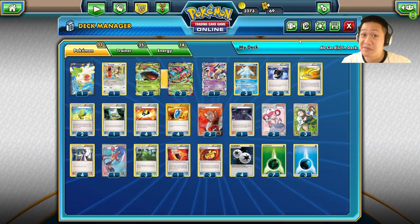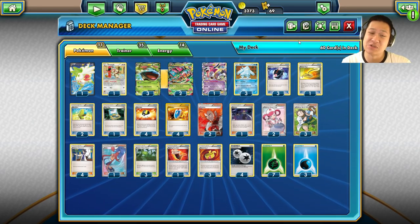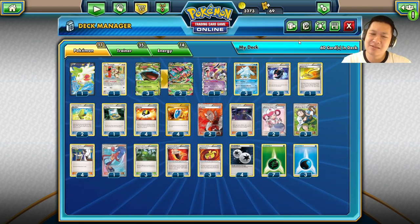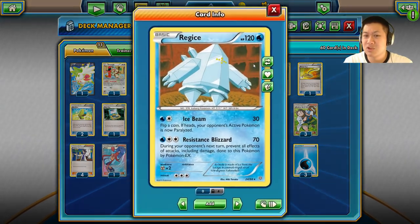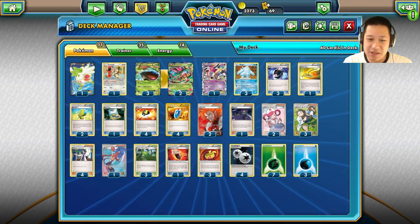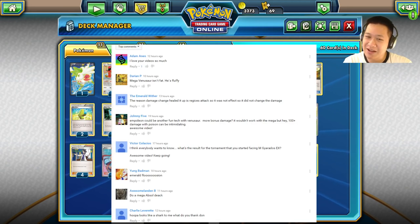I think that's it for deck building today. You really love the John Centosaurs over Blastoise and Mega Charizard. Something like this may work — try it with Virizion. Now let's see what you guys wrote in the comments. I actually read them ahead of time so I rehearsed. Adam Anis: 'I love your videos so much' — thank you again Adam. And Darien P: 'Venusaur — he's fluffy.' First time I heard that was actually from Gabriel Iglesias — funny comedian.